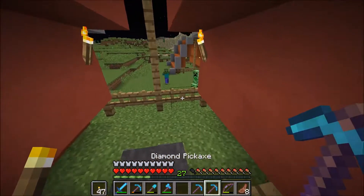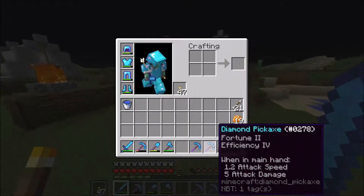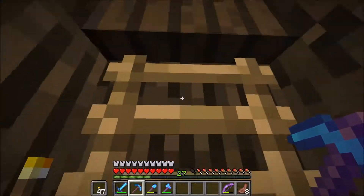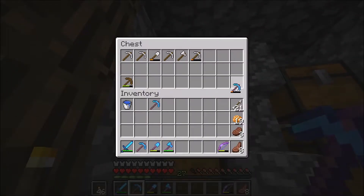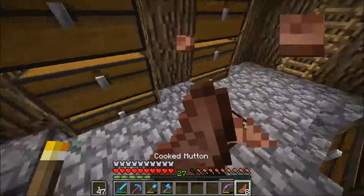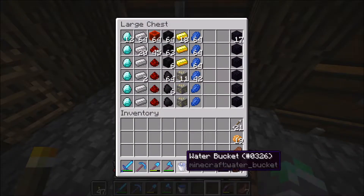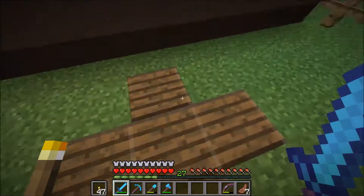We got unbreaking 3 on one and fortune 2, efficiency 4 on the other — so both picks were actually pretty terrible. But luckily we still have our starter junk pick we can just use as a throwaway, and the unbreaking 3 is good because we can toss it on any other pickaxe we want. I've just been smelting up a bunch of iron, so let's throw that in — we've got a bunch of resources and we're doing okay in that department.